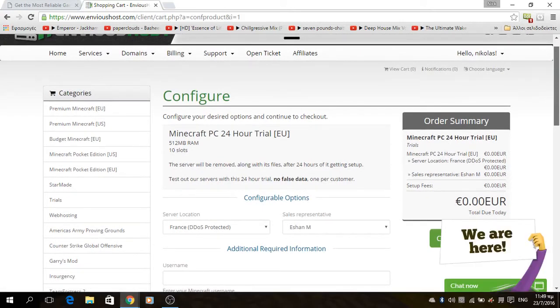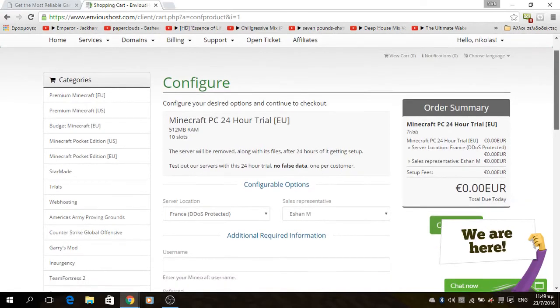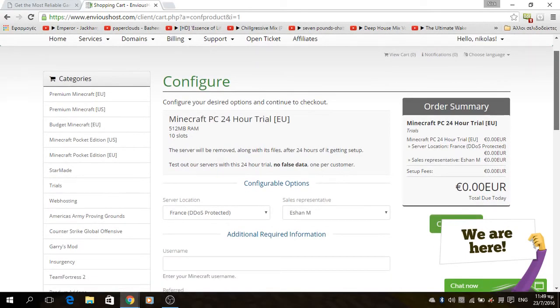You have 512 MB RAM, up to 10 slots, but you can have it only for 24 hours. It also has daily backups and 5 GB disk space.